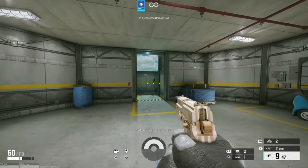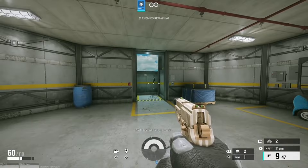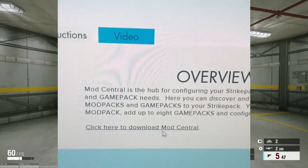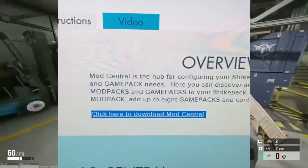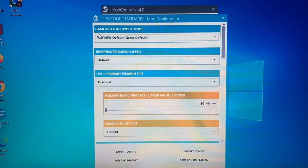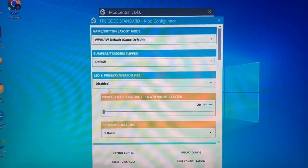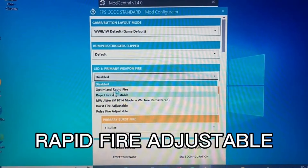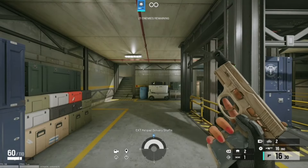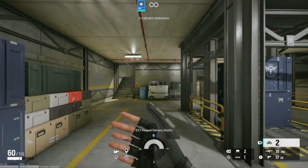To change the speed, hold down left on the D-pad and click LB to increase the speed or RB to slow it down. To set up rapid fire using your computer, download the free Collective Minds app, which I'll link in the description. Plug your Strike Pack in using the cable it came with. Once it's plugged in and the app is open, click the square with cog wheels. This will show a page with all pre-downloaded mods. The mod you'll want is the first one called Jitter. Note that this mod is also available and a lot better on the Chronos Zen.